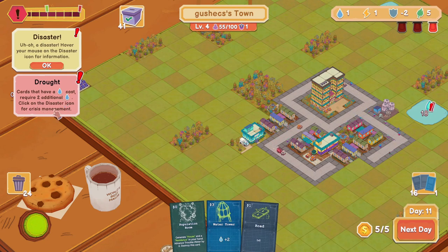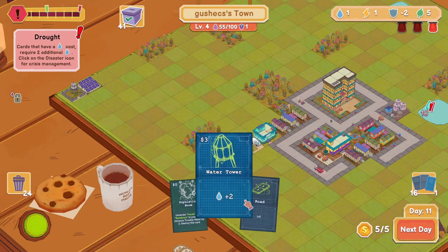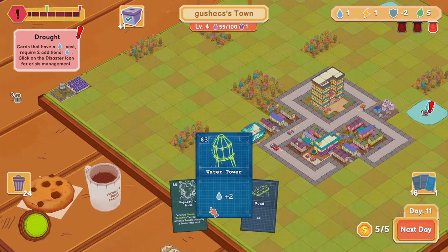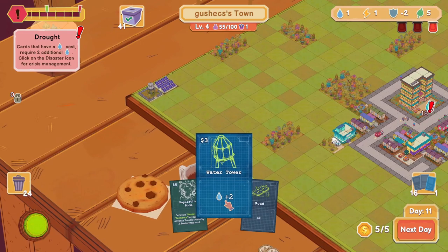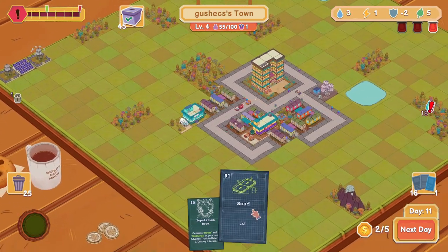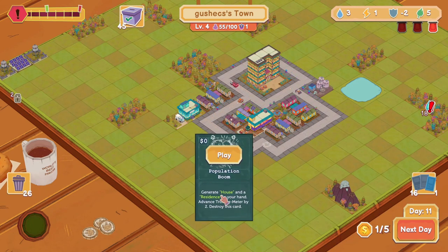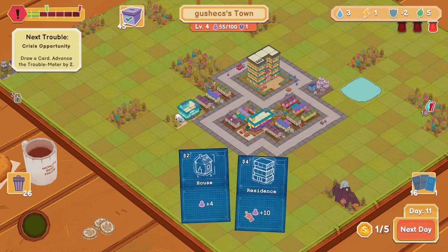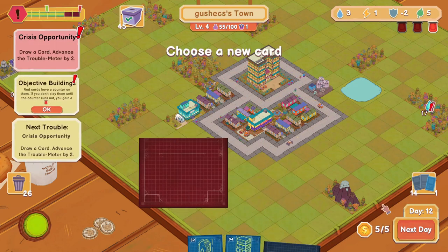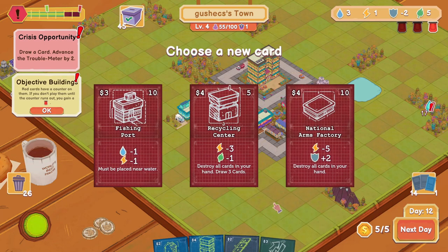Alright, we got a drought — it's 18 turns, that's a lot. I'll go ahead and do this, we're gonna need it. And I'll do this right here. I'll play that just so I get those two, and that's the end of the turn. Now that's when things get bad.